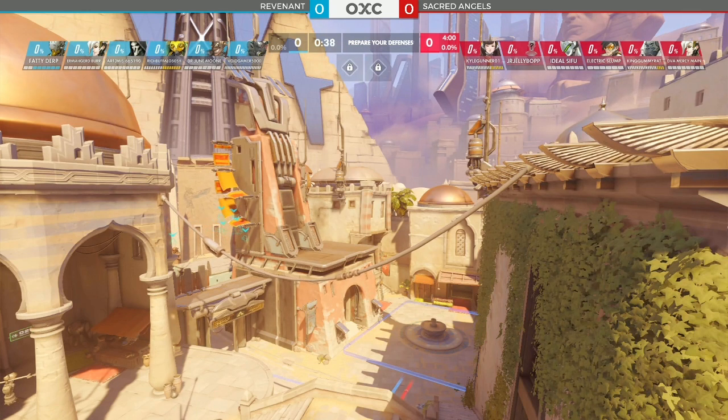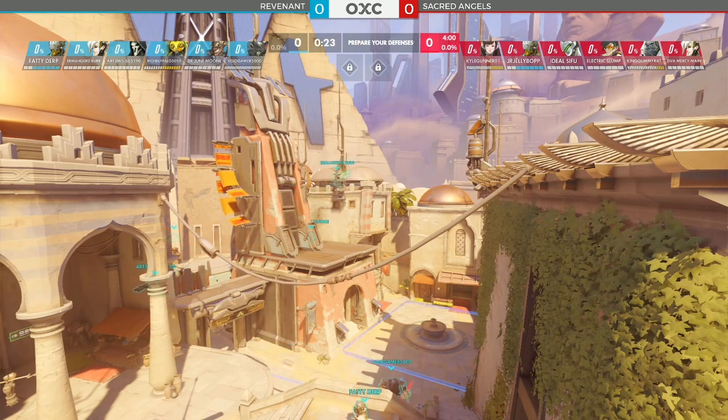For the attackers, Sacred Angels on the right-hand side in red. Kyle Gunner on D.Va, Junior Jellybop on Nyada, Ideal Saifu going Genji, Electric Slump on Tracer, King Gummy Rat on Winston, and D.Va Mercy Mane on Mercy. It's a pretty nimble attack — kind of a pseudo-dive coming in from the attackers. D.Va Mercy Mane going Mercy instead of Lucio, so they don't quite have the speed.